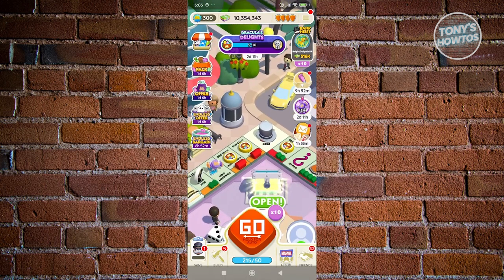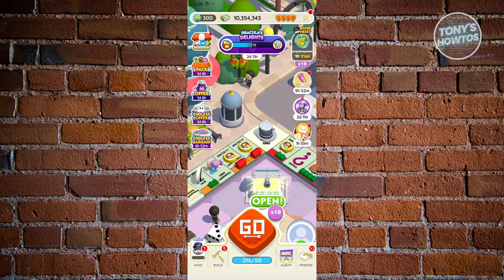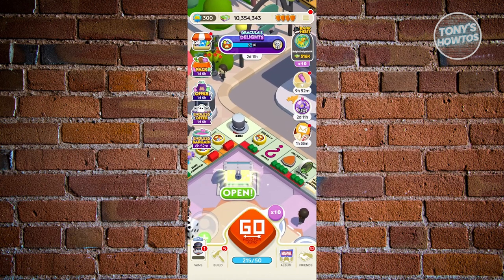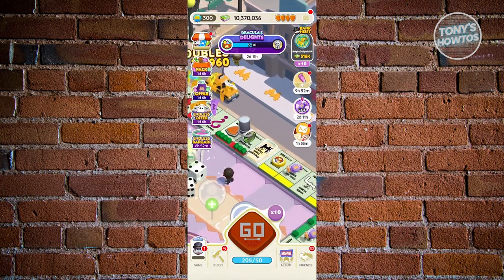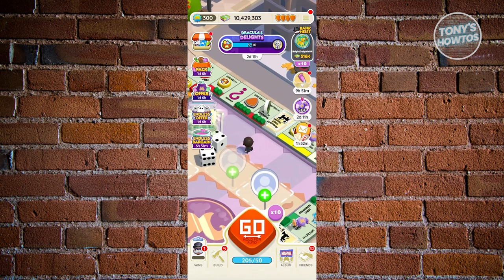Let's go ahead and drag down a bit here and turn on airplane mode. From here on, you can go and start rolling and start recording your rolls. Let's go ahead and start our roll here — I got a 4, 5, 8.